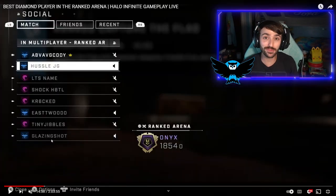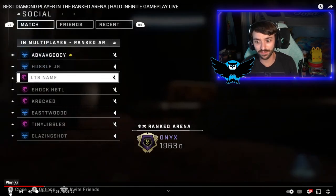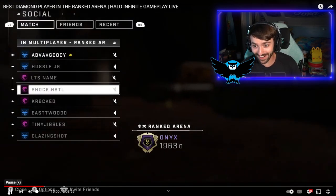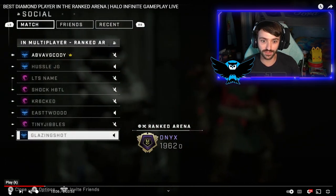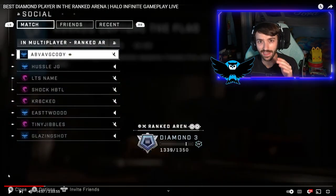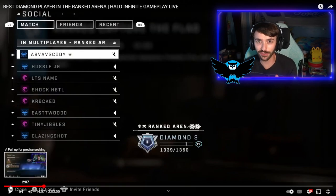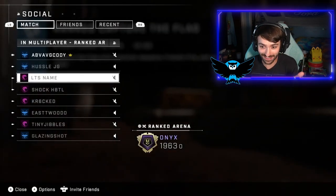On screen I have the list of everybody that was in this lobby — some names you may or may not recognize, but these are some very high level players. Hustle is Onyx 1854, Name is Onyx 1963, Shock is Onyx 1838, and others at 1502, 1752, 1599, and 1962. I am a Diamond 3 player, which is absolutely insane that I was able to get into this lobby.